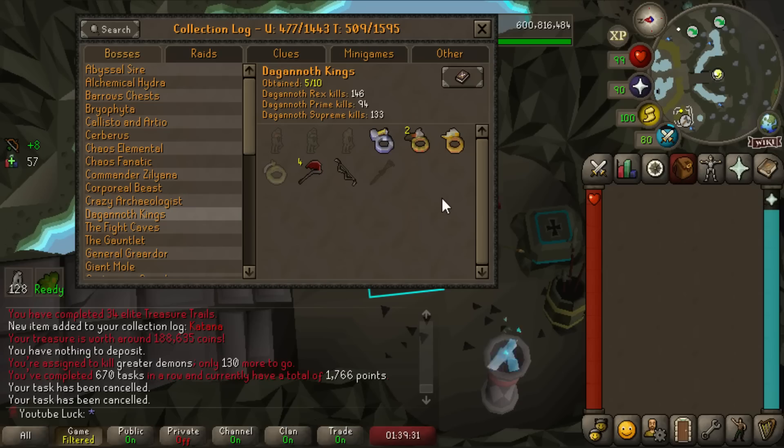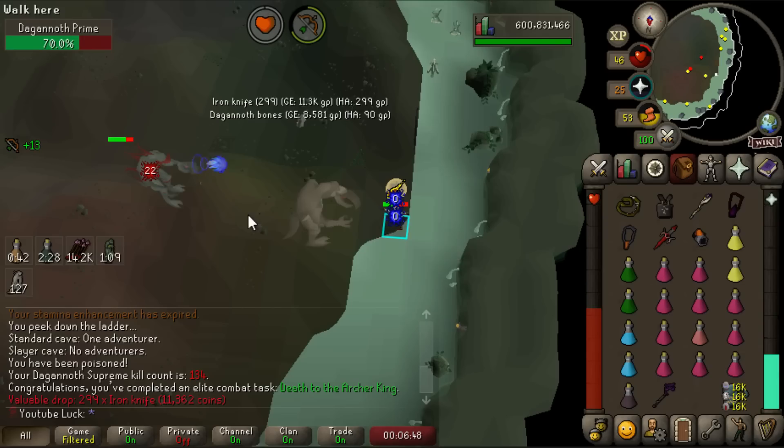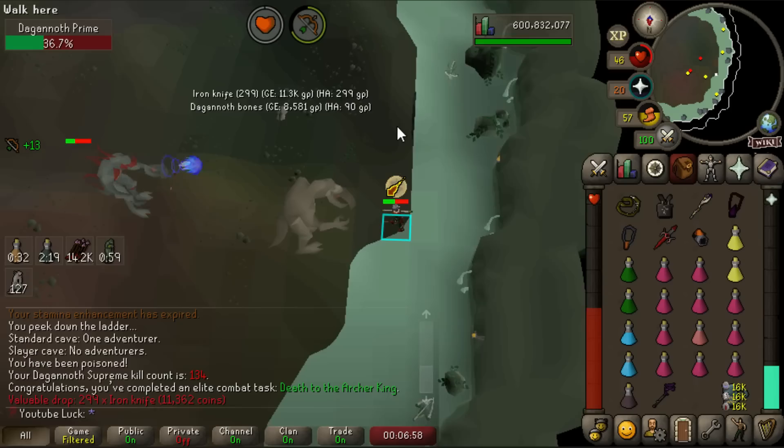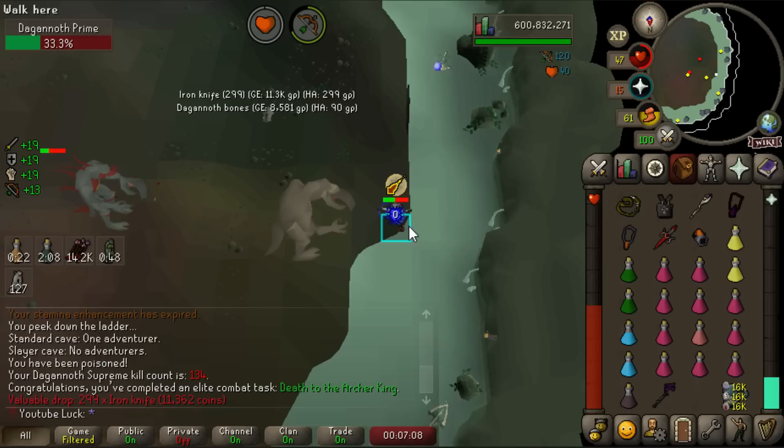From Dagannoth Kings I still need the Warrior's Ring and the Mud Battlestaff for the collection log, then I don't think I'll be back here much. I didn't have my replay buffer on, but I just got the elite combat task — 'Death to the Archer King.' I killed Dagannoth Supreme while under attack from every other Dagannoth King, just prayer-flicking. Got under half health which is pretty spooky as a hardcore, but I brought the ancient scepter to blood-barrage Rex to get health back. It gives 10 extra health back from blood barrages.